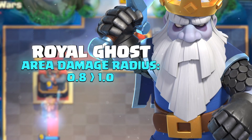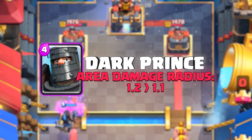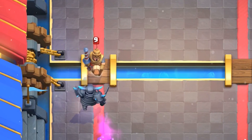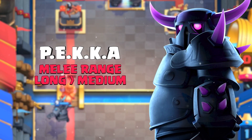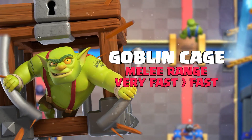Royal Ghost is getting a buff to his Area Damage Radius. The Dark Prince is getting his Area Damage Radius nerfed. Pekka will no longer be able to hit the tower from the other side of the map — she'll be getting her range reduced to medium. Goblin Cage is getting a nerf to the Goblin Brawler, whose speed is being reduced.